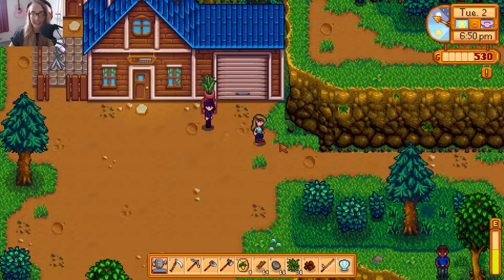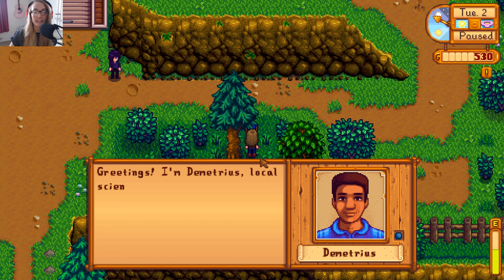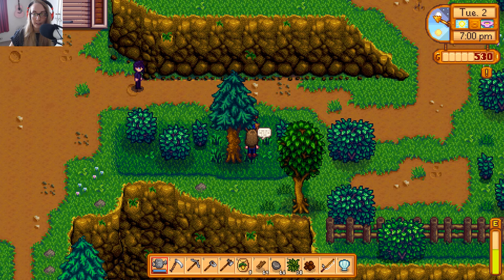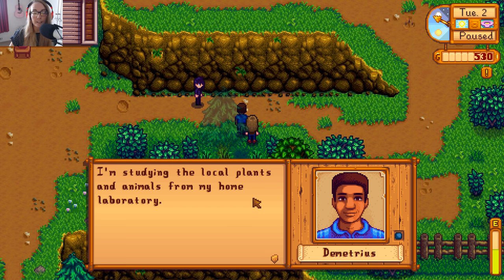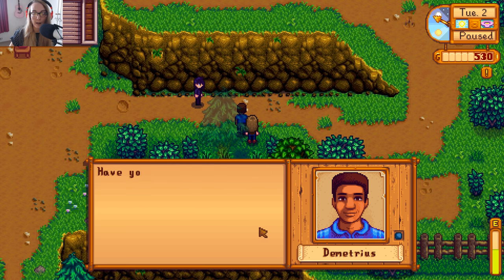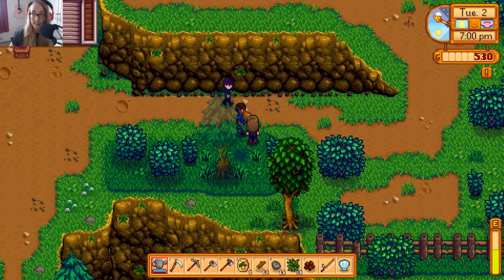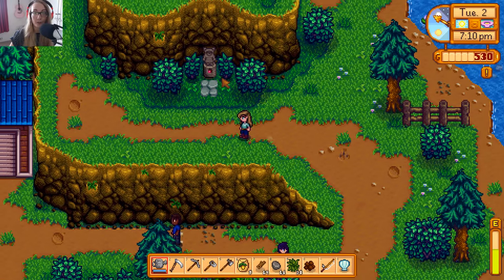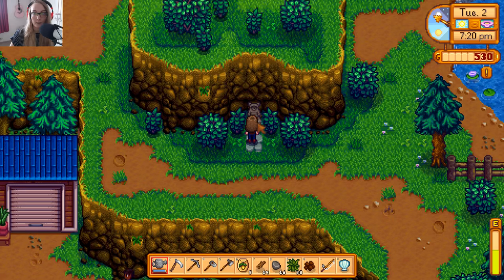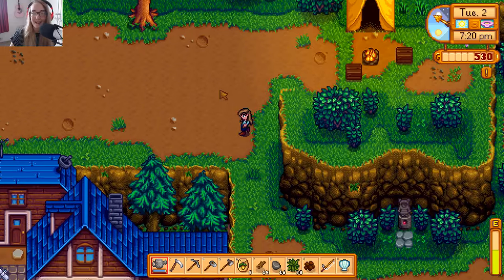Okay, we've not met you. Hello. Greetings — I am Demetrius, local scientist and father. Thanks for introducing yourself. I'm studying the local plants and animals from my home laboratory. Have you met my daughter Maru? She's interested to meet you. I have met Maru actually. I have come across little Maru. Oh — is that a water source? No, I just watered it. Okay, that's cool.